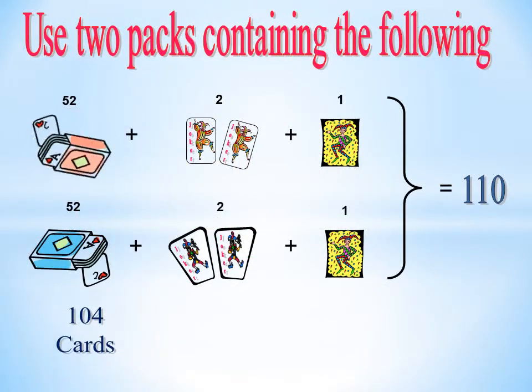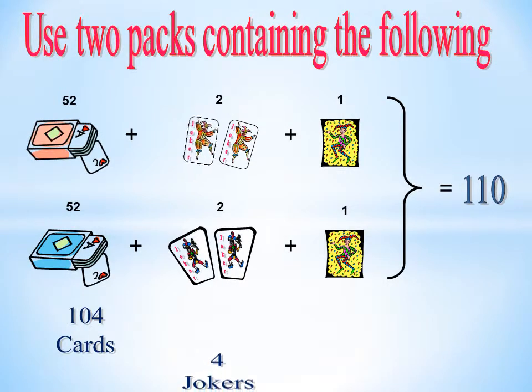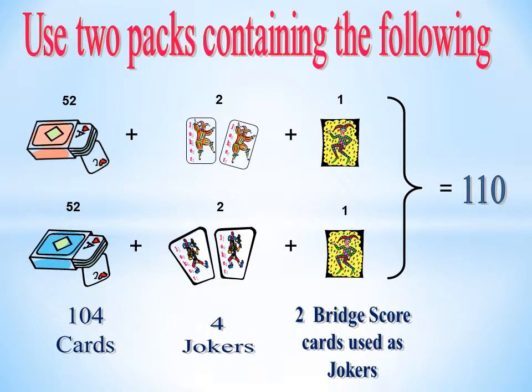The game uses 2 packs of cards. Each pack should contain 52 cards, 2 jokers, and a third joker if supplied. If not, then use the bridge score card as the third joker.